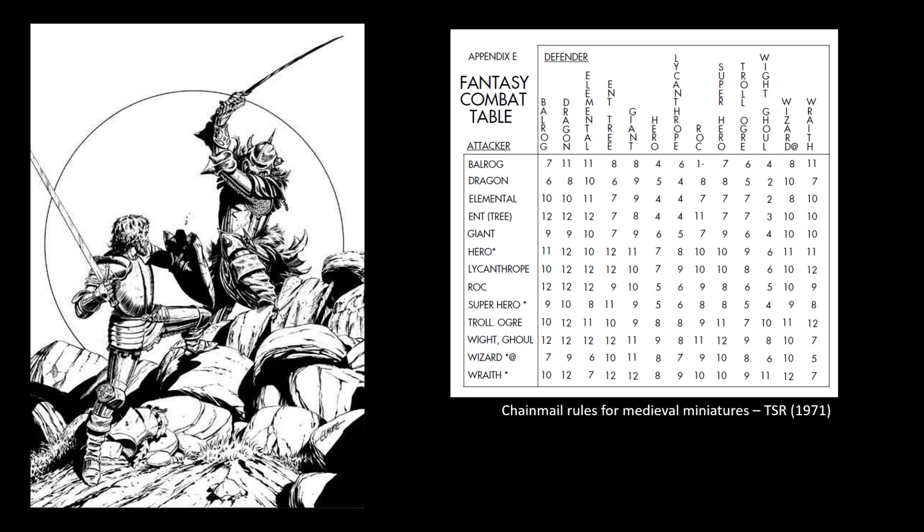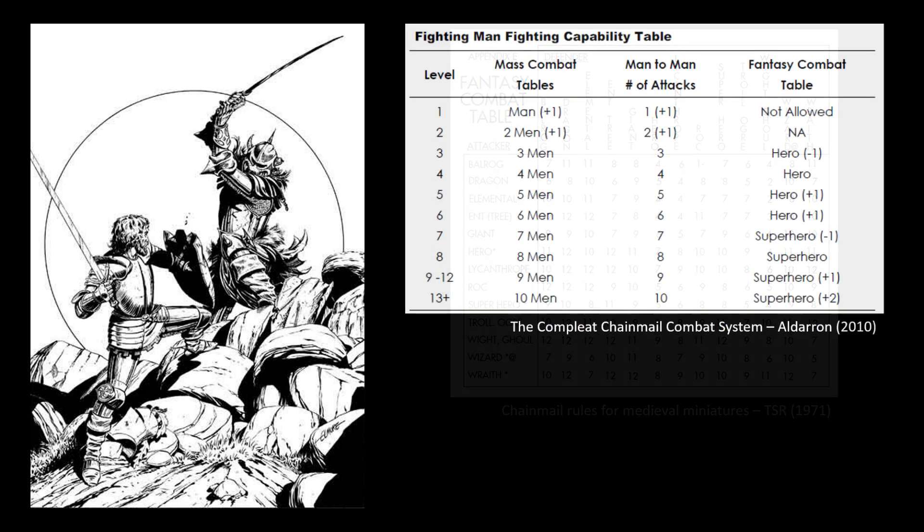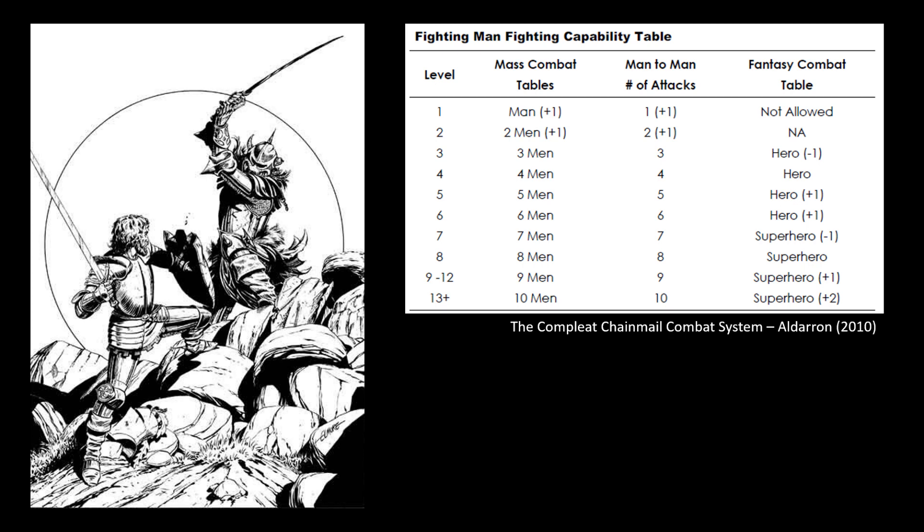The man-to-man and fantasy combat systems were supposed to be used in original D&D, but as they required tables that were only printed in Chainmail, not all D&D players owned the Chainmail rules, so many people used the alternative D20 system, which was the origin of the system used in every edition since. If we take a look at the stats for the fighter and apply it to the man-to-man combat table, we see the fighting capability represents the number of attacks. The pluses are applied to only the first attack, as seen in book 2 of OD&D.